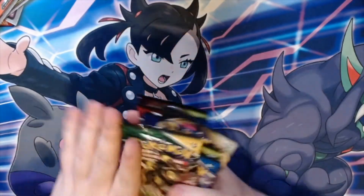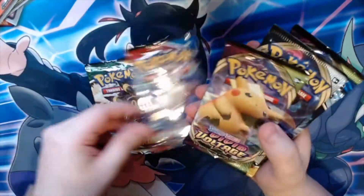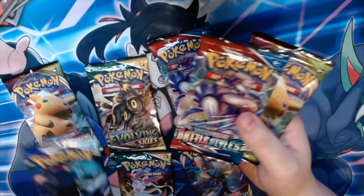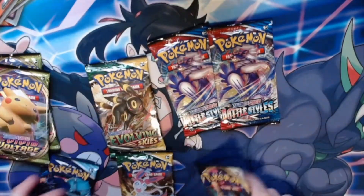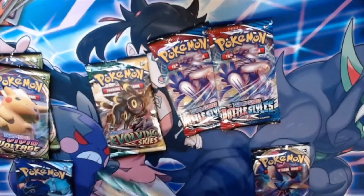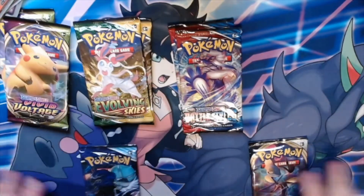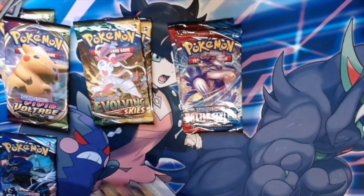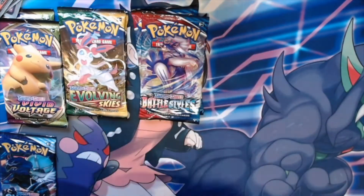Then we have a vast assortment of packs: Evolving Skies, Battle Styles, Vivid Voltage, Rebel Clash, Evolving Skies, Chilling Reign, Battle Styles, and another Vivid Voltage. So it looks like just one Chilling Reign and one Rebel Clash, and no Sword and Shield base set, which seems to be one of the bigger ones missing. I guess logically we start with Rebel Clash, as it's the earliest of them all.